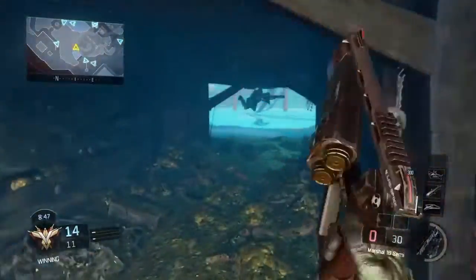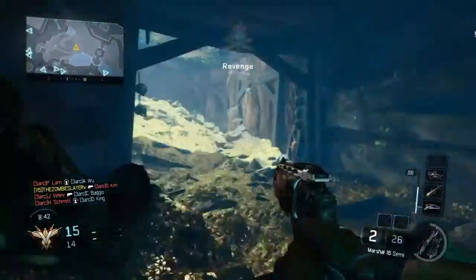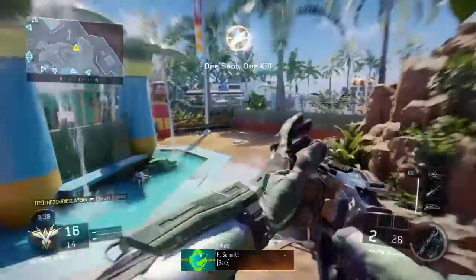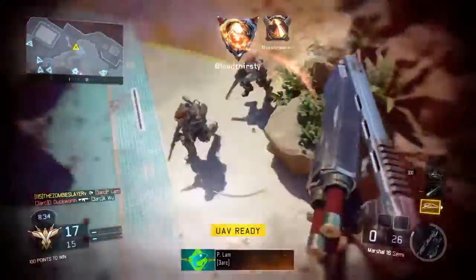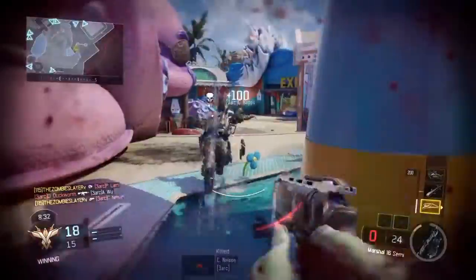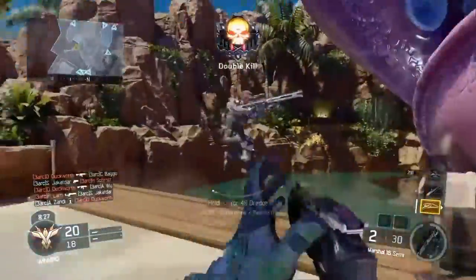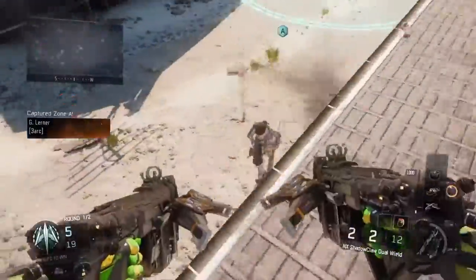First I'm going to show you the Marshall 16 — it's basically a two-shell shotgun pistol, it only holds two shells. It's a pretty good weapon actually. It's pretty easy to get kills with at close range, but far range obviously it's not going to reach. It's pretty easy to use and it's a really nice gun.